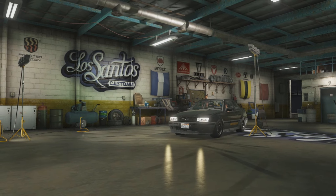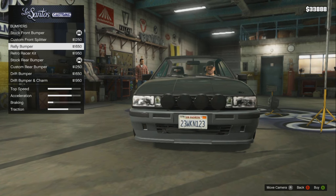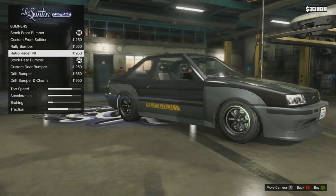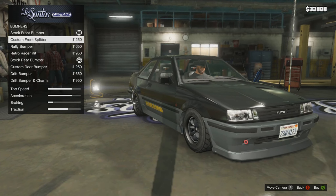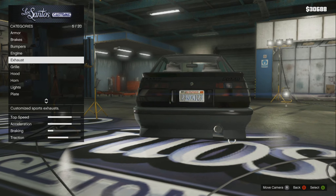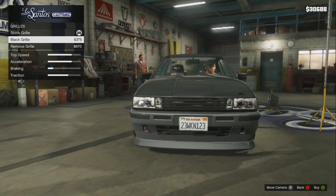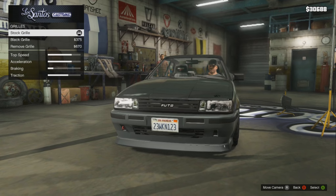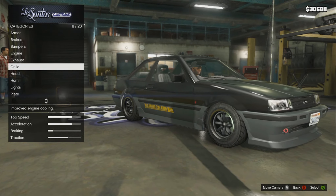I have a particular style I usually go for. You can either go with the N2 style retro racer kit, which is awesome, really cool. But I think I'm going to go with the custom front splitter and the drift bumper and charm, just to make it that old school AE86 square boxy look. The grill is a cool option - you can put a black grill, or take away the grill altogether which leaves you with just the intercooler. I like leaving the grill on because the coolest part of a Levin is having the word Levin on the front.